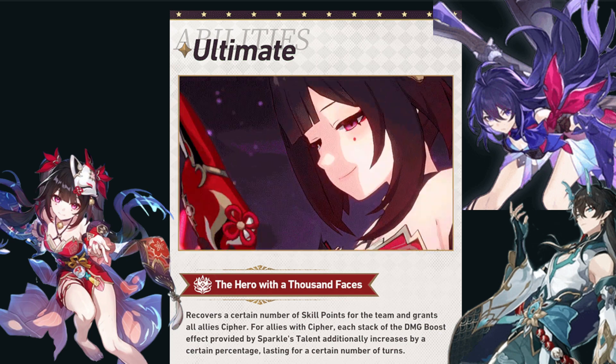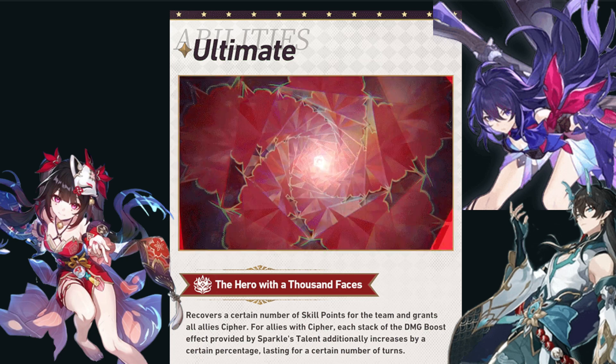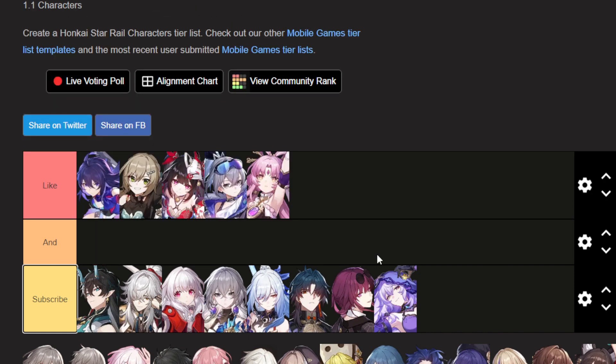As a Harmony character she is incredibly solid and very beneficial to any account, but we're here to determine whether she is a must pull. Sparkle will be the last key piece for mono quantum teams — if you are running a mono quantum team with Seele or Qingque as your DPS, Silver Wolf as your debuffer, and Huohuo as your sustainer, Sparkle is going to be that missing piece to boost that team's maximum potential. Both Seele and Qingque are very skill-heavy, and they're going to rack up that damage bonus from Sparkle's talent, allowing them to hit big numbers. If you run mono quantum at all, this pushes Sparkle into a must-have category.